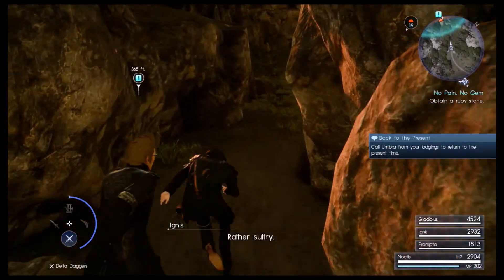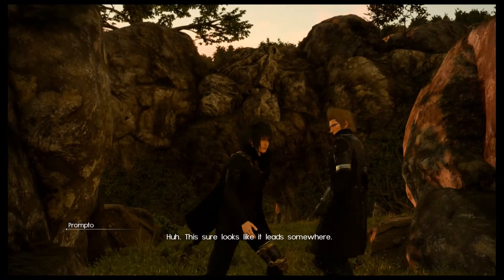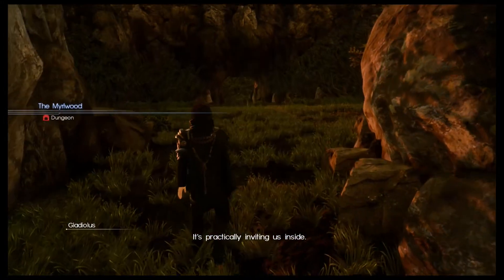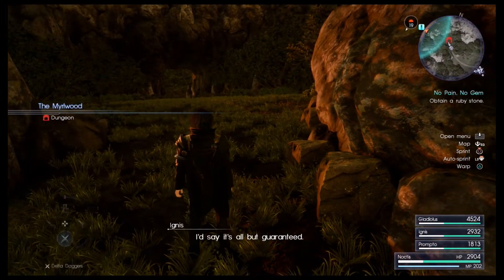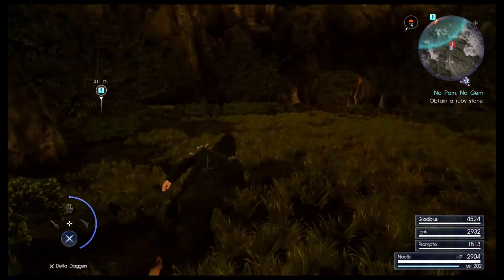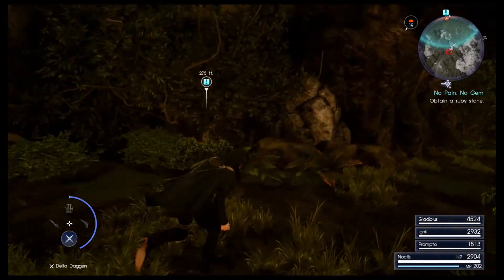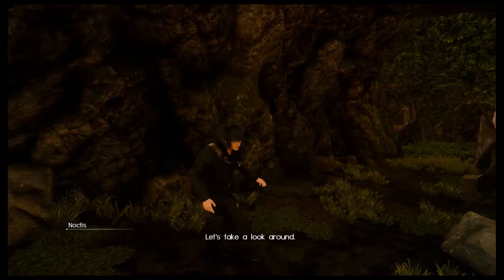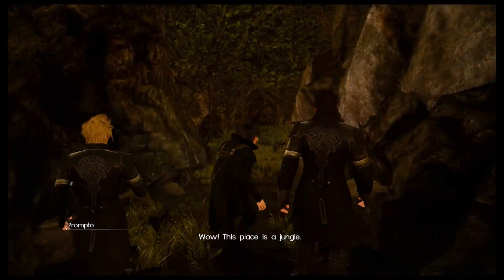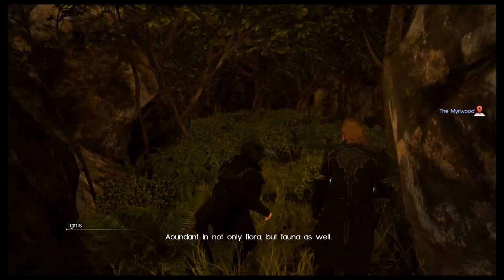Looks like I can sprint infinitely. This sure looks like it leads somewhere — it's practically inviting us inside. You think there's something in there? Don't say it's all but guaranteed. The Murlwood. So we've got ourselves another dungeon here, let's take a look around. Wow, this place is a jungle — abundant in not only flora but fauna as well.